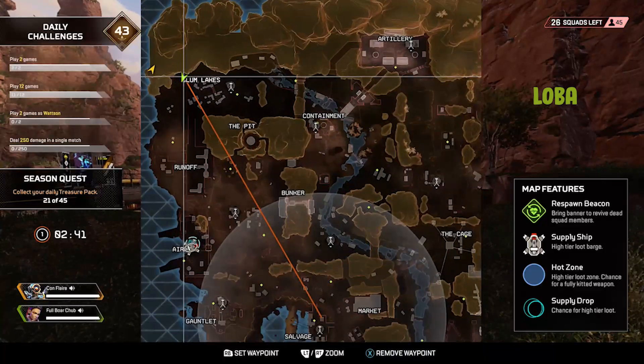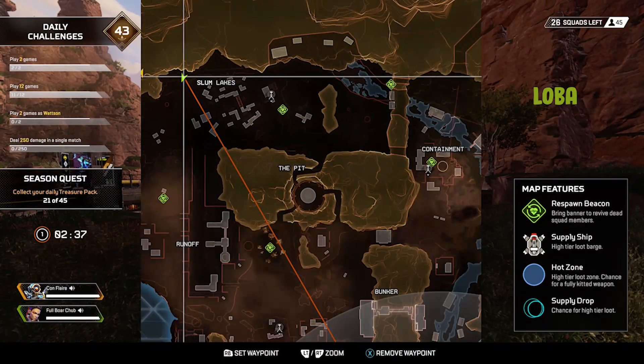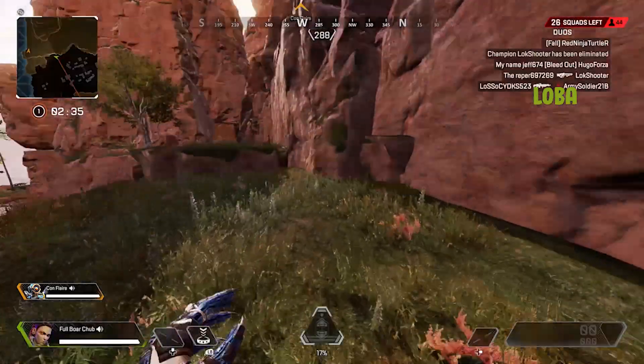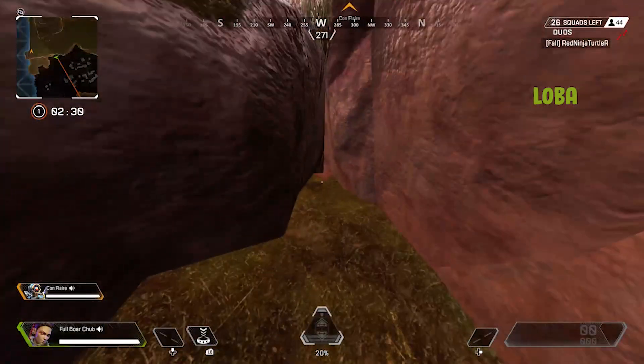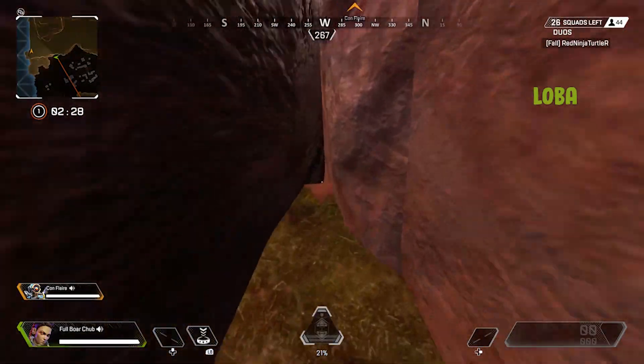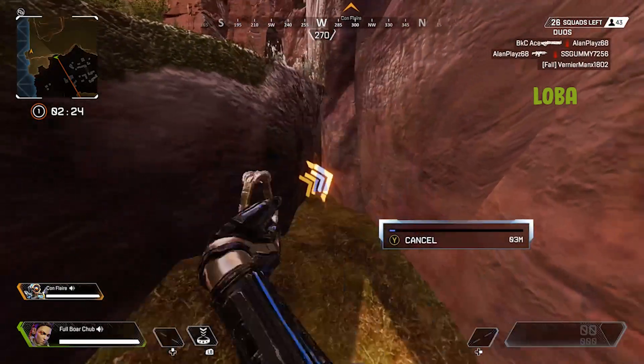Alright, so for Loba, you want to come to this spot on the map — on the top left, Slums Lake. Then you want to come to this little crack in this rock right here. And in the back of it there's like this little hole. We're going to be throwing her tactical in.